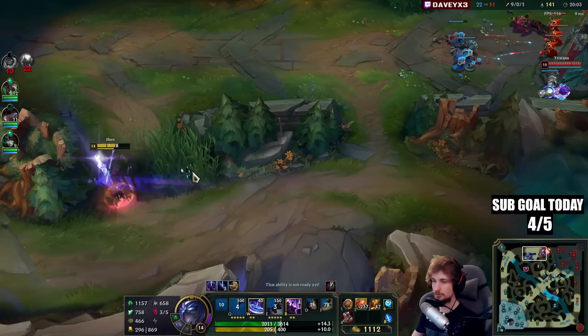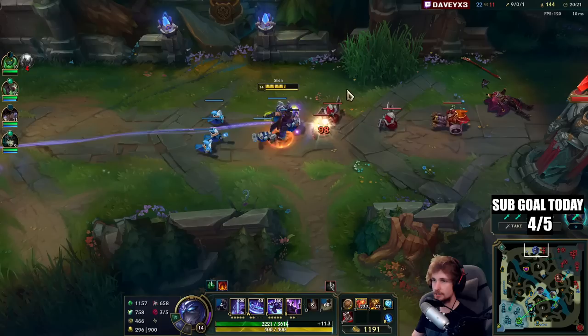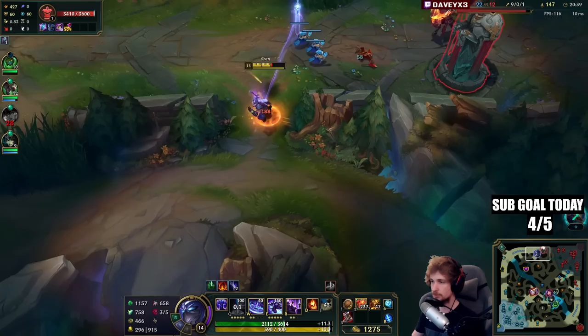I got my ultimate available right now, let's see if we can make a play with it. Twitch is mid. I need to get Thornmail next but I also want to get Titanic Hydra for pushing — it just makes it easier and gives damage which is always useful. There's a fight on Drake — I'm watching the map to see what's going to happen.